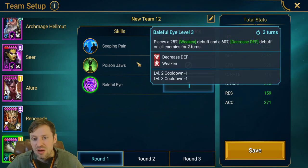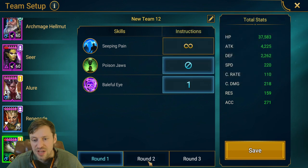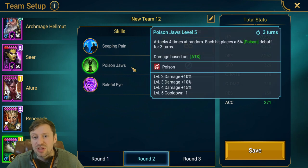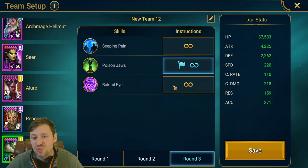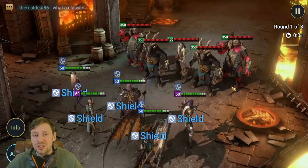For Draco, we want him to open with his ability to put out Decrease Defense and Weaken for the first and second waves. We don't want him to use Poison Jaws — that's four random attacks — so we save that for round three. Opening with that will knock all the shields down so we can start chipping away and finish off the boss.